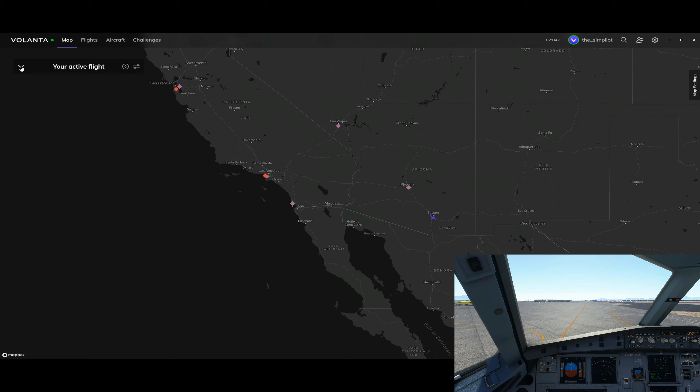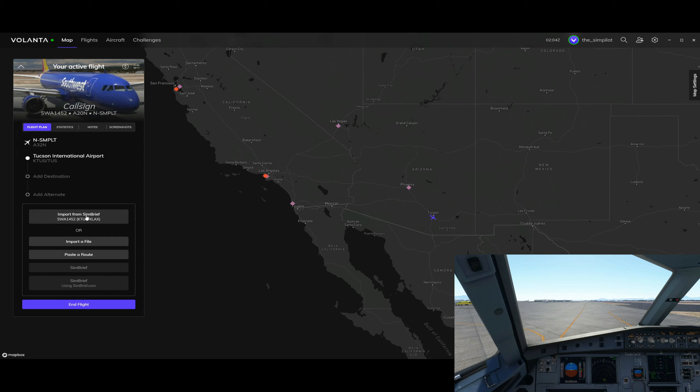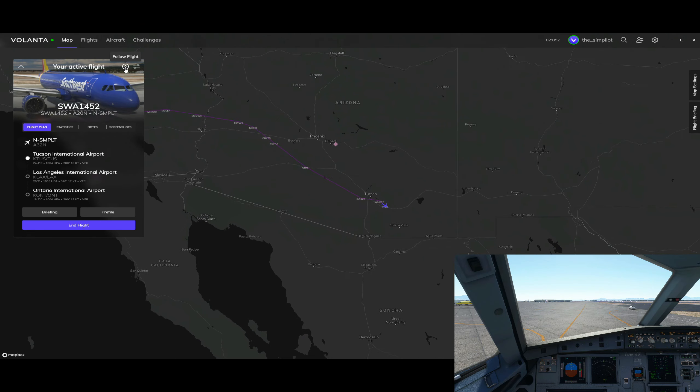This is the main Volanta screen. When you are in a flight, Volanta will detect the aircraft you have if you've configured it under this menu with the tail number - it takes the tail number and aircraft type. It doesn't care about flight number; you can type it per flight. Ours is Southwest Airlines 1452. You can also add a flight plan using the SimBrief integration, and it will import that flight plan and display all waypoints on the map.